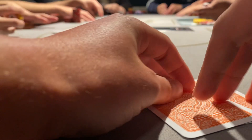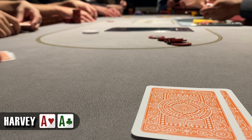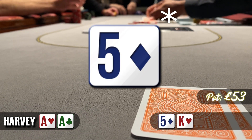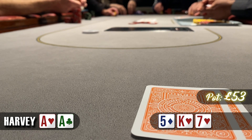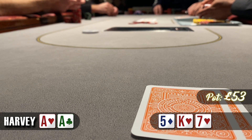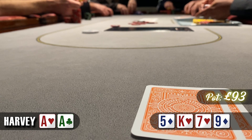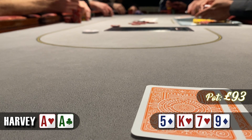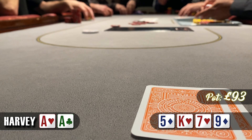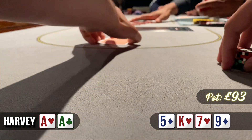We just keep getting premium hands — pocket aces again in the hijack. There's an early position raise to £8 and we 3-bet to £25. The early position player calls and we're heads up to a flop of ace-king-7 with two hearts — top set. Our opponent checks and we bet £20 trying to get value from a king, queens, jacks and flush draws. Our opponent calls quickly. On the turn it's the 9 of diamonds — our opponent checks again. We size up to £85 trying to squeeze value from top pairs and price out draws. Our opponent snap folds.